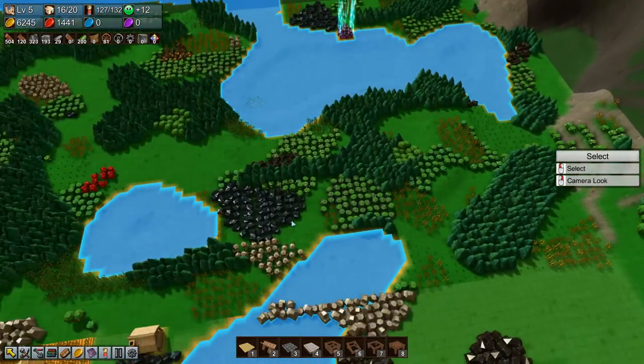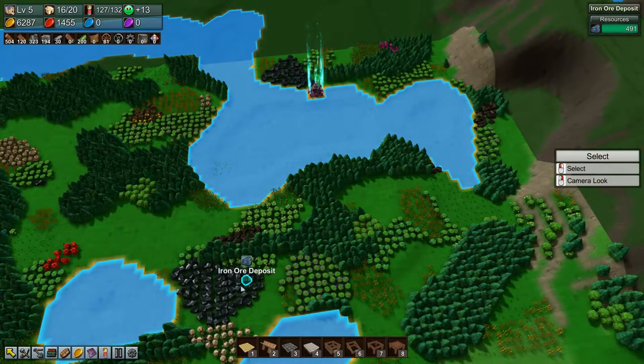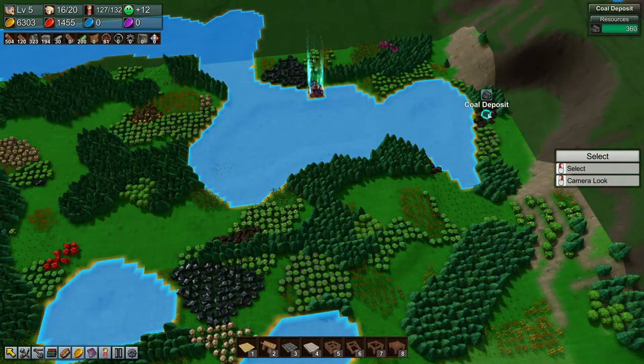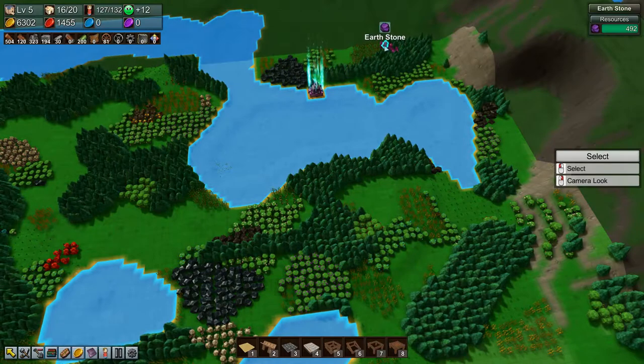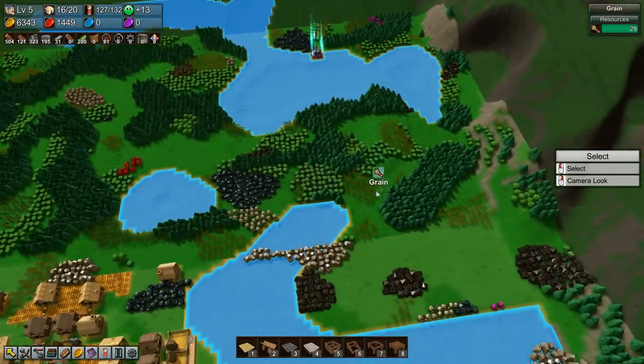I can't believe I'm complaining about having resources, but what I really want is ores — iron ore, coal, stuff like that. There's some earth stone up there right next to the earth temple, that's not too bad.